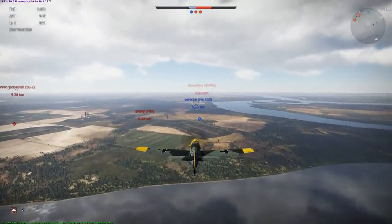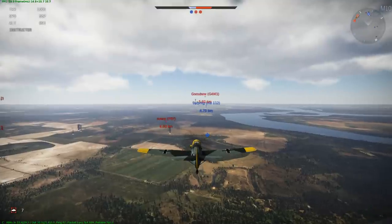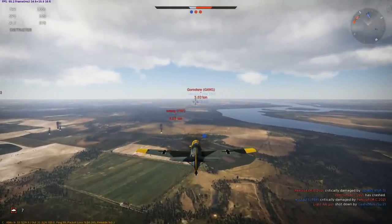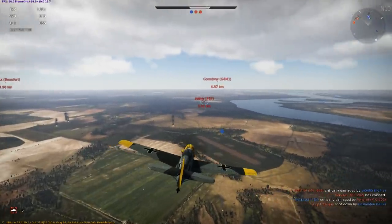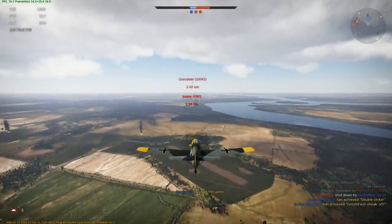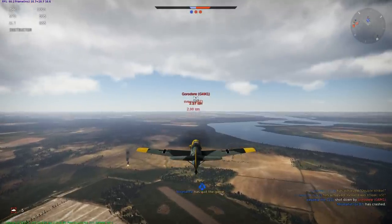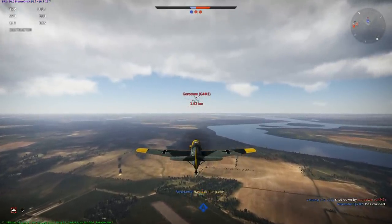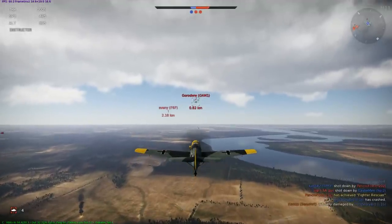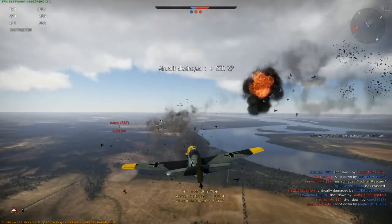G4M1 — what the hell is that? It's Japanese, I think — it's a bomber. He's six kilometres away but closing fast. Looks like they're trying to go for our airstrip. We're getting our arse completely kicked here — they've taken two of the airstrips and our team are quitting the game left, right and centre. G4M1 is closing very, very quickly. Zero's the A6M — this one's not a Zero. He is a bomber. He was a bomber.